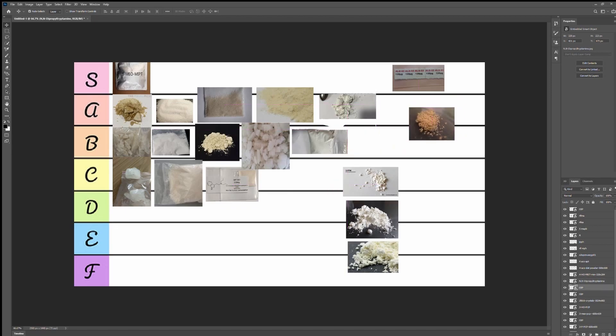Here's an interesting one — allyl escaline, a mescaline analog. I also did another mescaline analog called 3CP, and wherever I rank allyl escaline is where I'd rank 3CP because they're very similar in effects. This lasts 12 to 16 hours, just like mescaline. I had very good times with allyl escaline — I'll put it as B tier because I love my phenethylamines.